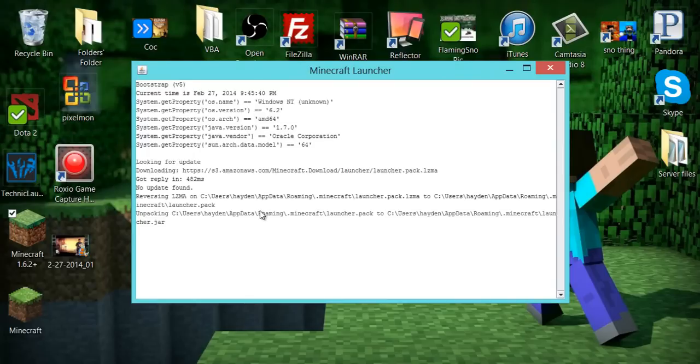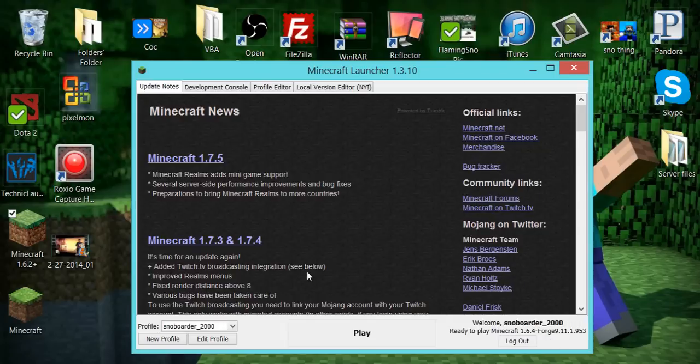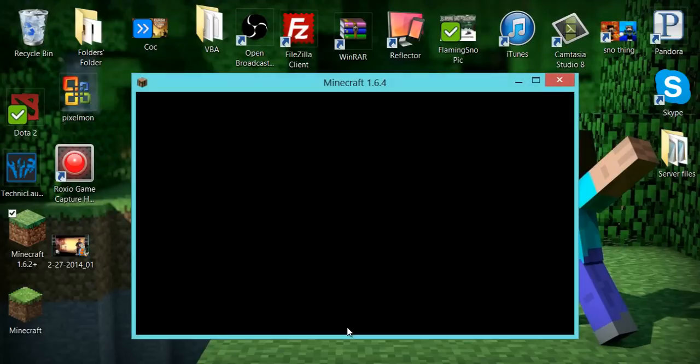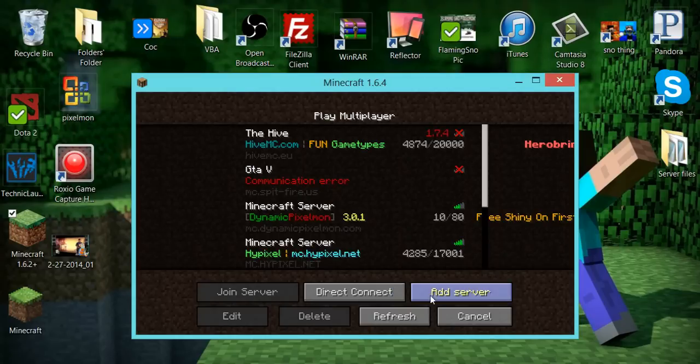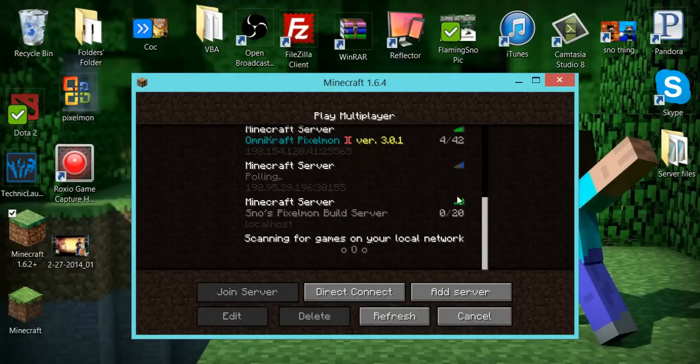Load up Minecraft. As I said before, your friends cannot play yet — you have to port forward, either with Hamachi or using your router. I personally don't like Hamachi and I just stuck with my own router. I have another video on that, and the link will be in the top right corner. If you go into Multiplayer and do Add Server or Direct Connect and type in 'localhost', you'll find your server.